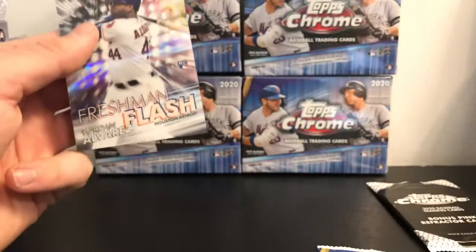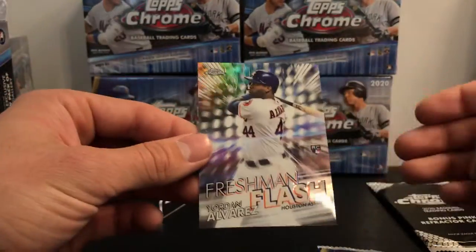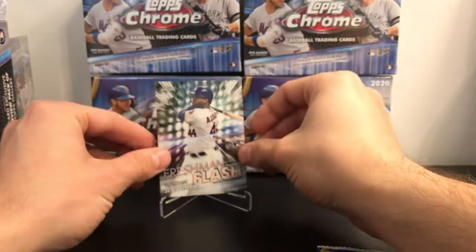We got a Freshman Flash of Yordan Alvarez — that's a cool looking card. I really like the way these look this year, so we'll put him right there.